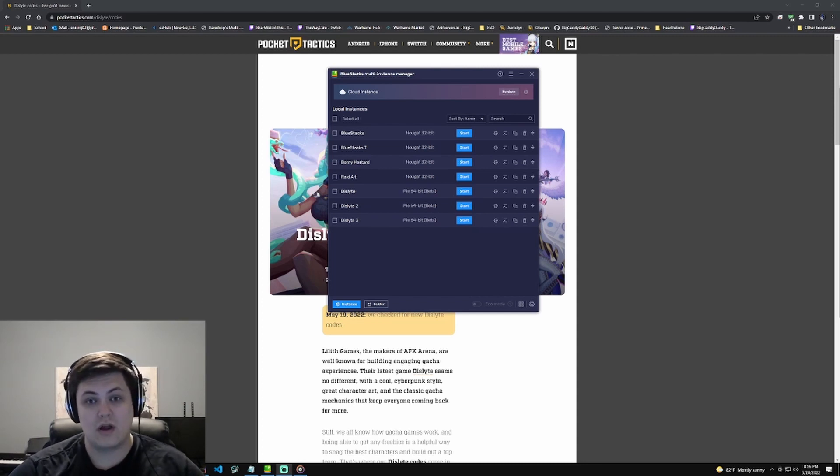I have specific champions I think you guys should be pulling for. The one we're looking for is Lin Xiao — she's a white tiger cat lady and she's a shimmer element, which is kind of like void in Raid Shadow Legends. In Dislyte it's a little different: everyone pulls from the same summons across all three elements plus the shimmer element, so there's no separate void shard like in Raid.